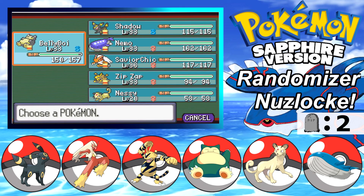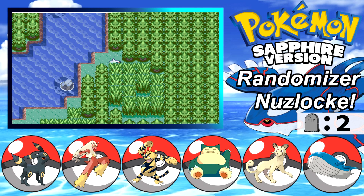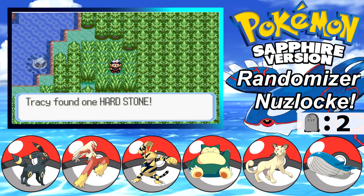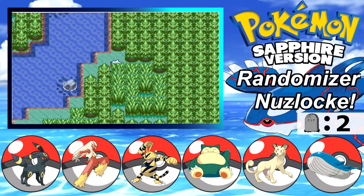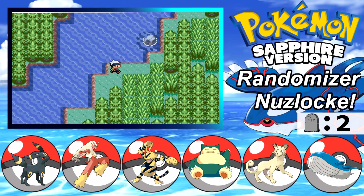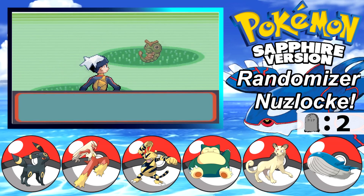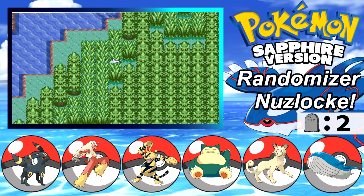What Pokemon are we putting out front? I guess we're gonna put Shadow out front because at least Shadow can run from some things. A hard stone - hurray, that's so super useful. Typically this is where I would find the leaf stone or the water stone down at the bottom here. Caterpie - that also would have been useless so I'm glad we didn't get that.